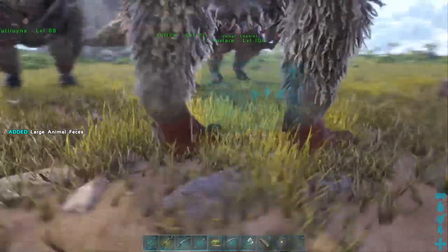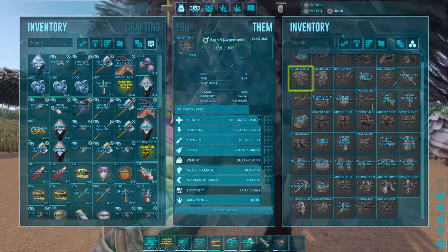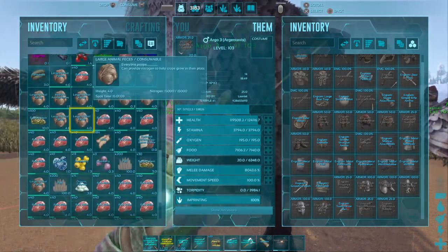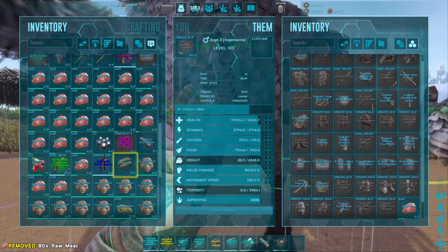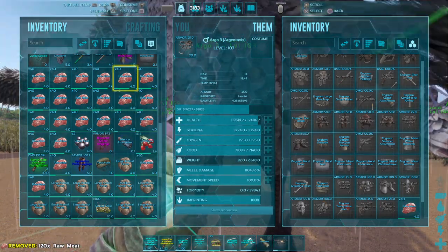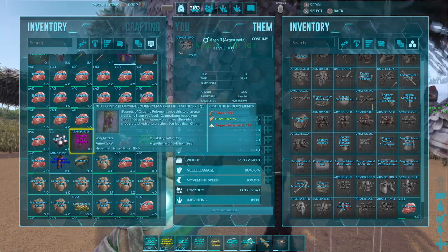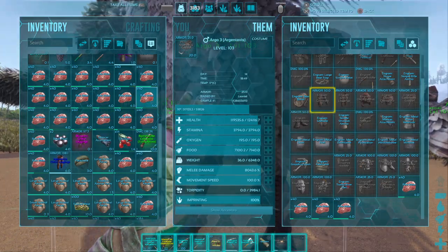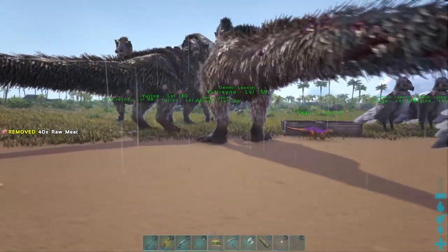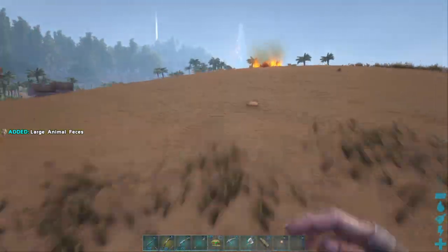There's so much poop. On the way back from Carno Island I think we were also able to pick up a raptor saddle blueprint — it's colored gold, mastercrafted. And I have put it on our smithy, so that one requires a ton of resources.